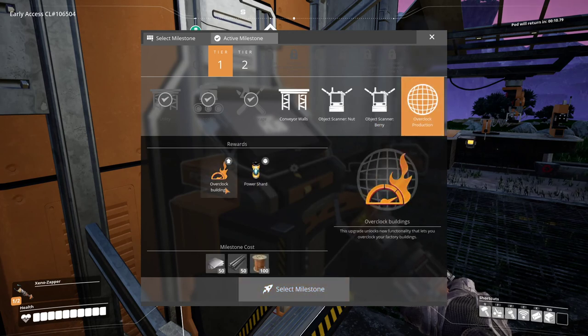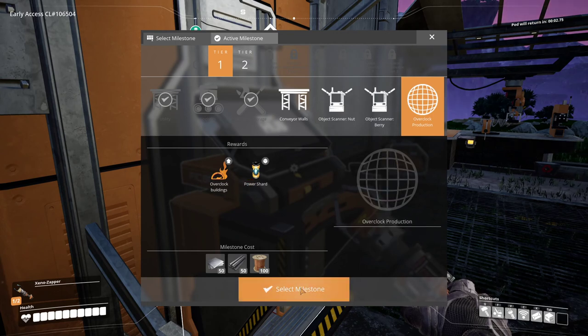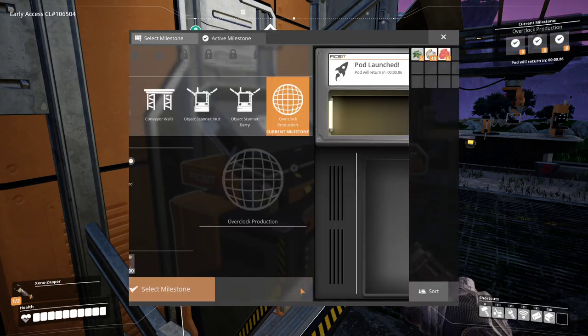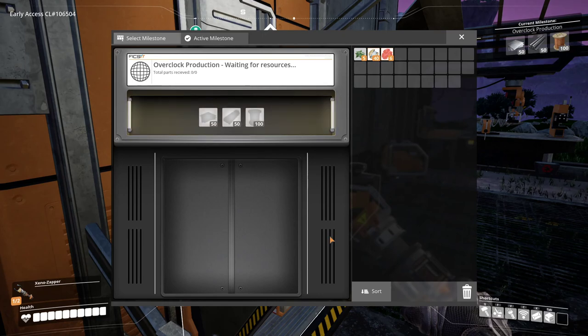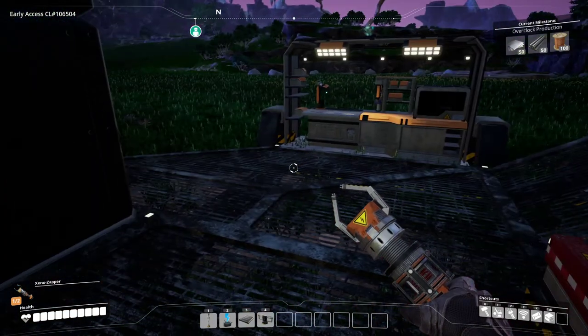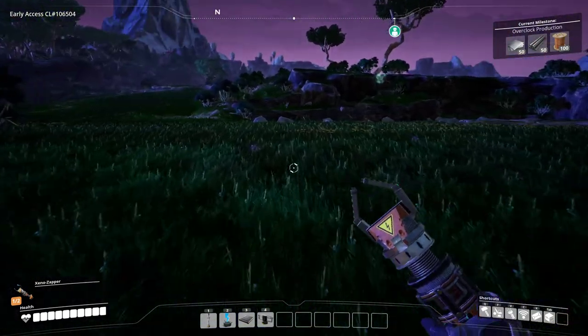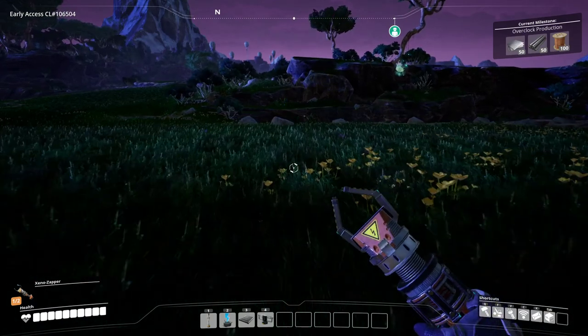Overclocked production is a new tier upgrade — overclocked buildings and a power shard. I'm going to select that one. Okay, yeah, that sounds good. I don't know why I keep hitting escape to try to close things out. Let's see if we need that. Oh, that's easy. I'll have that done in no time. I'm going to go get this slug then, because he's glowing over here.